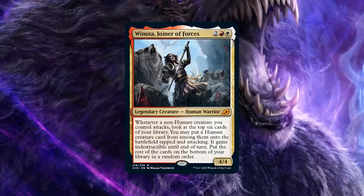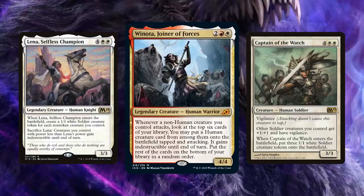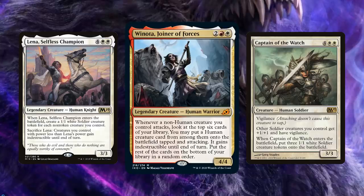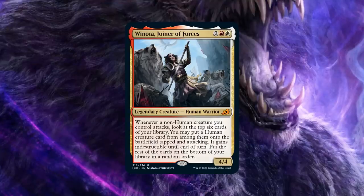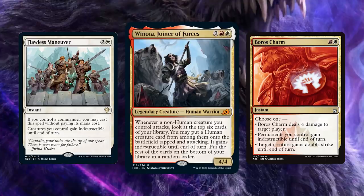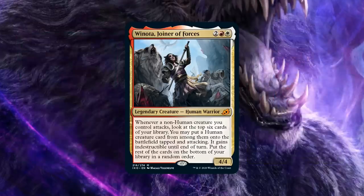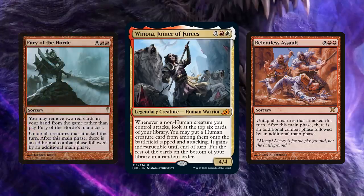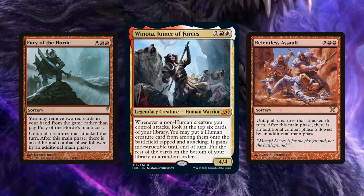There are also sweet Humans that make non-Humans — staples for Winota — like Lena, Selfless Champion and Captain of the Watch, which are Humans that make two or three non-Human tokens when they enter. So you snowball Winota: maybe you get four or five triggers the first turn, but the next turn those creatures give you even more non-Humans, and eventually you're kind of putting your entire deck into play by turn six or so. Unless your opponent can wrath — but there's Flawless Maneuver from the Commander decks, Teferi's Protection, and ways to protect your team. Winota is also an attack trigger, so extra combat steps like Aggravated Assault or Fury of the Horde — which you can cast for free by exiling two red cards — are absolutely disgusting.